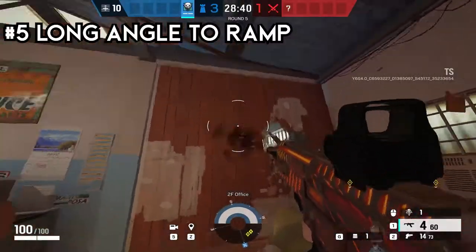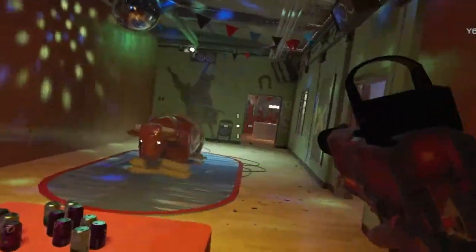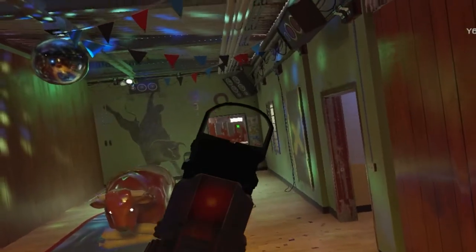This fifth trick is a long angle trick leading to the ramp outside garage. Just break the walls and go to the ballroom. From there you can peek people whenever they go up the ramp.